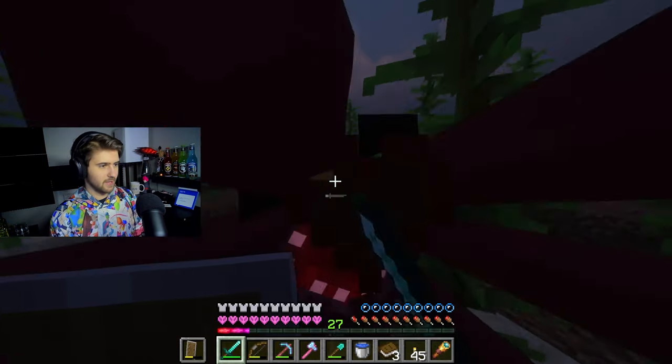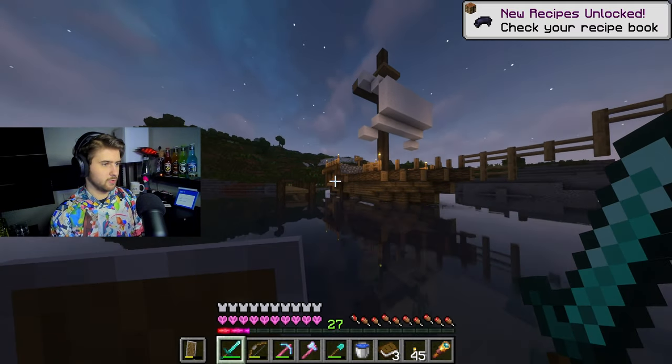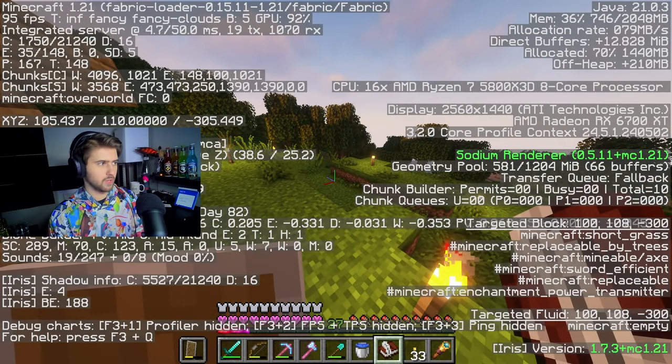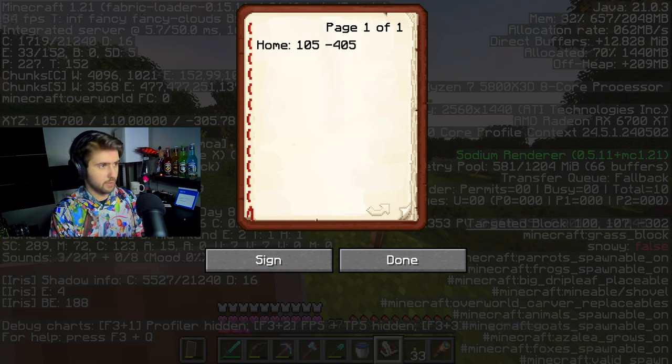Besides the Moth Farm up there, it's just gorgeous. I do want to get some squid ink, and it looks like we did. Perfect. All right, let's go back to our base, get some snoozing going on, and start exploring. Before we go out exploring, I do want to mark down where we are located at: 105, negative 305. Home is 105, negative 305.